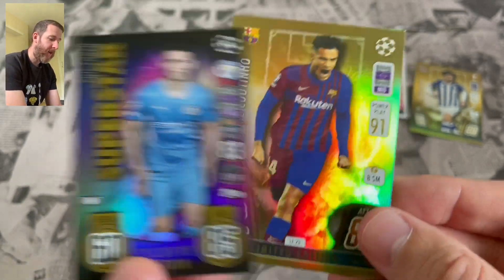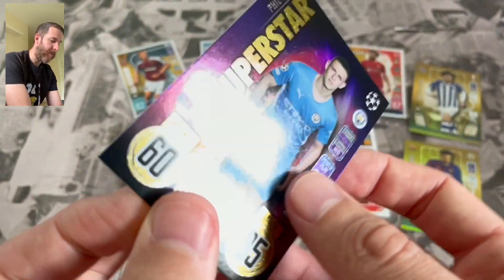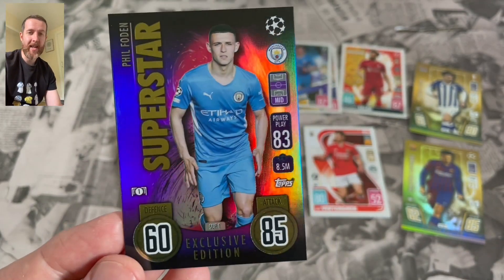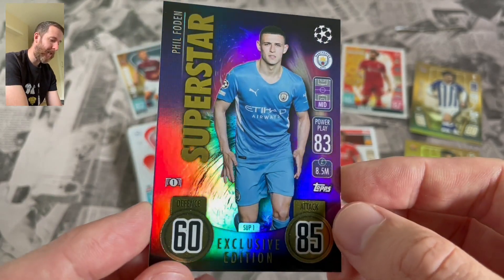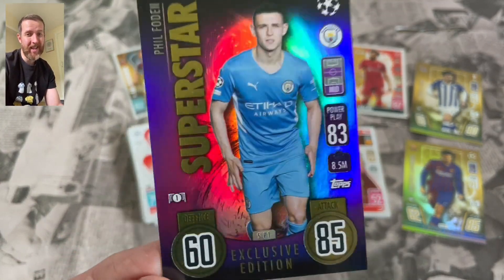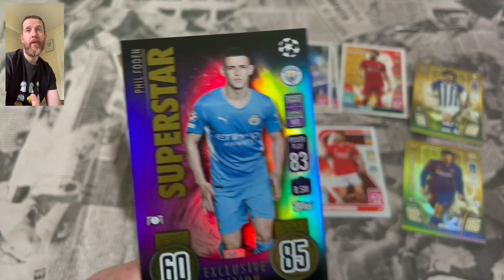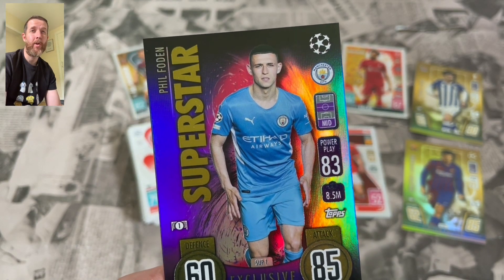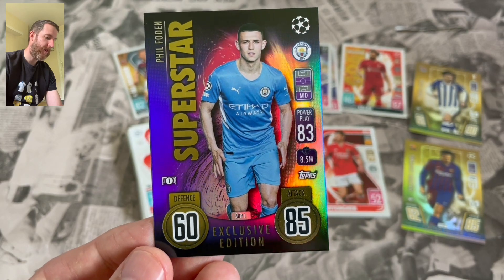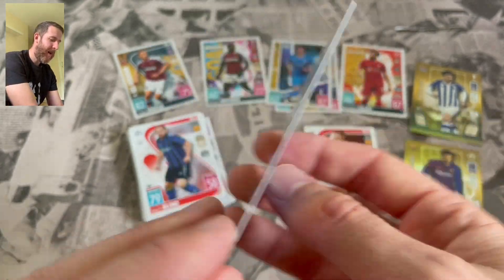We've got Haaland and now we've got Foden - two from two packs bought so far. Our limited edition is Philip Coutinho, which is another need. Absolutely buzzing, absolutely love these cards - absolutely stunning. They've been going for silly money on eBay but I'm not selling any, these are going into the collection. We've still got Trent Alexander-Arnold, Rashford at Sainsbury's, Son, Lewandowski, and Declan Rice to go after - but Foden and Haaland are probably the best two you're going to get.